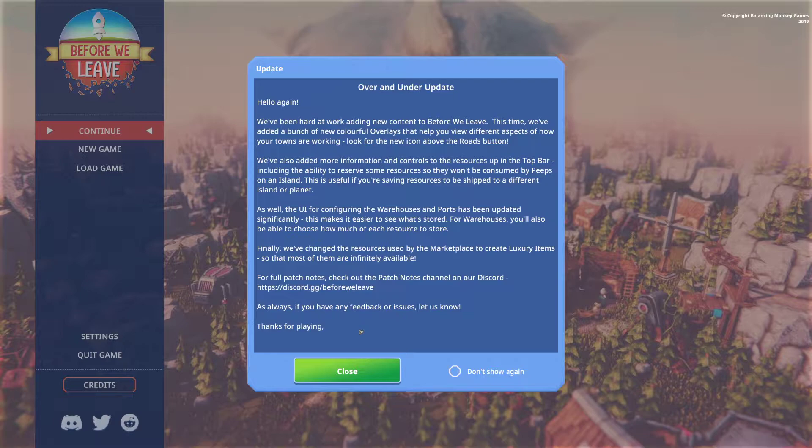And what do we have today? We have an update that came out for Before We Leave — this is the Over and Under update. There is a huge listing of things that were changed in this update. I have it pulled up here on the side so I can run through some things. We're going to boot into the game, mess around a little bit, and see what was changed. It might be a shorter episode than normal, but I really wanted to show you guys what was done for this update. I think it adds a few cool things, but more so quality-of-life or convenience items that were added or changed.